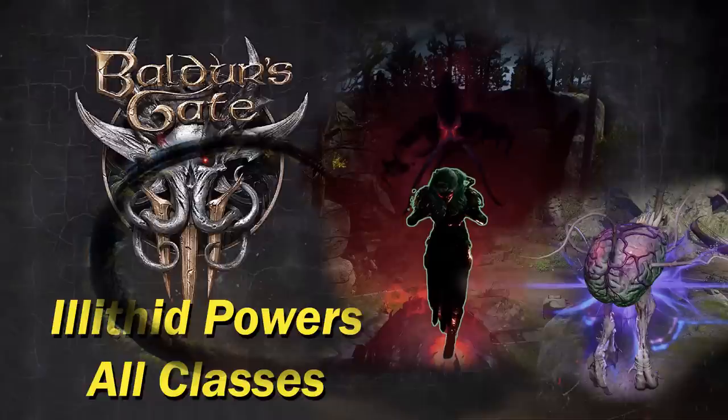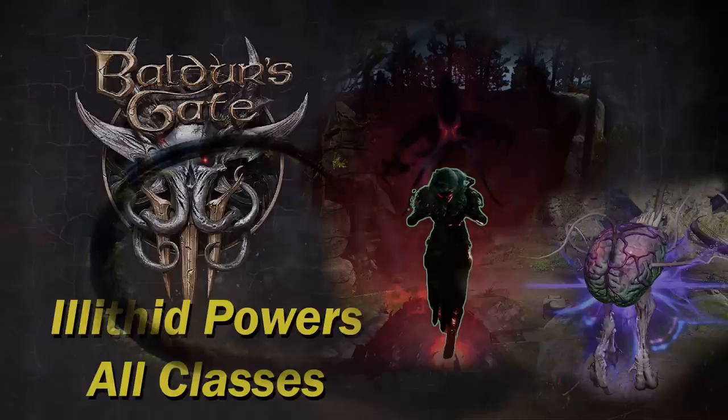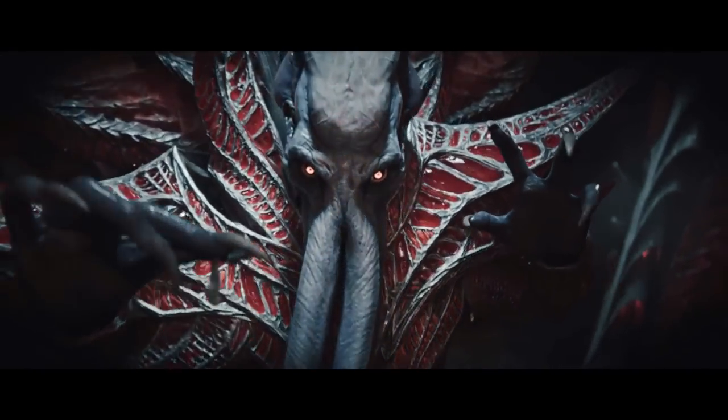In this video I'll showcase the illithid power that each class will receive, plus a hidden one that you can only obtain if you choose the proper dialogue options once you find the myconid colony in the underdark.